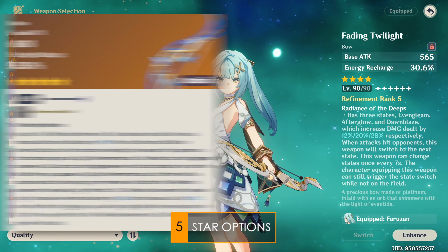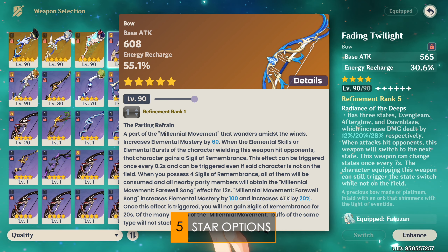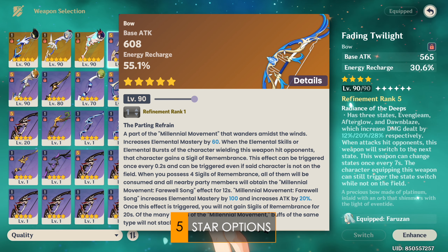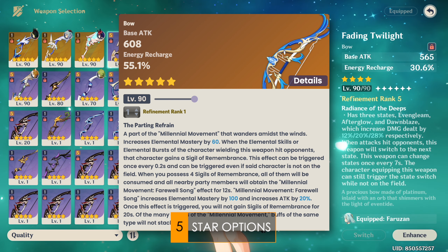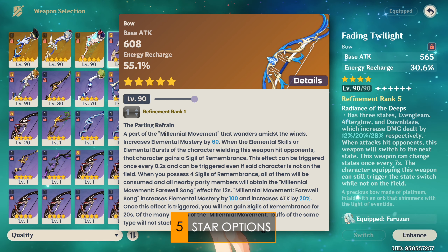Kicking off the list, we have the Elegy for the End. This gives the biggest damage boost due to its team-buffing passive and decent base attack. There's quite a lot of ER in its substat, but its passive will cost you field time for Farazhan to proc if she's not at C6. At C6, triggering this passive is quite easy, though it does have some ramp-up time if you cast her burst and immediately swap her off. This weapon is quite good for her, though its EM buff isn't super useful for Wanderer or Xiao.